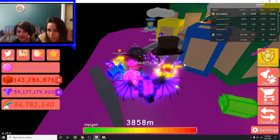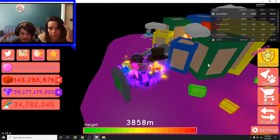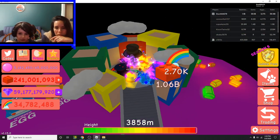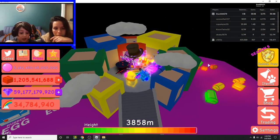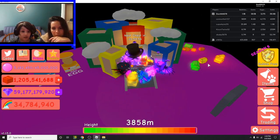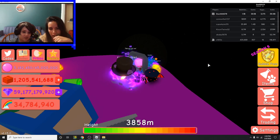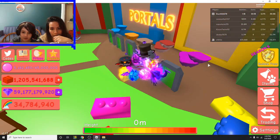Hey, you want to claim the chests? Just push W — there you go, you got a billion! Good job, mama! Jeez, I didn't know you were gonna get a billion. Now you can use this to go to this place, which is the rewards.